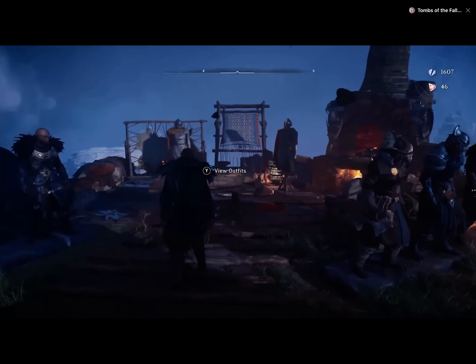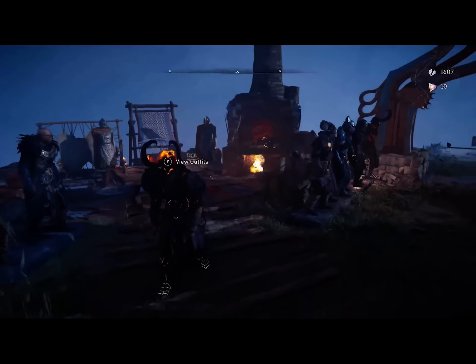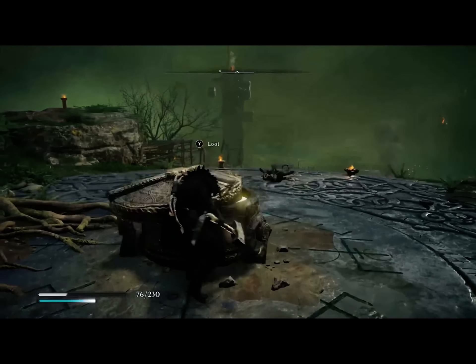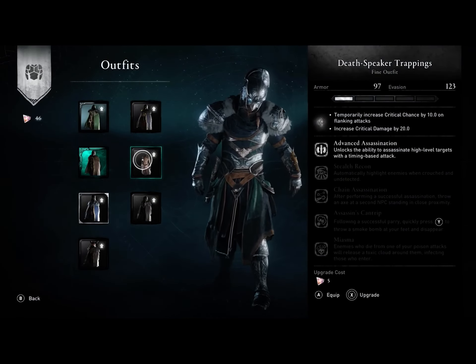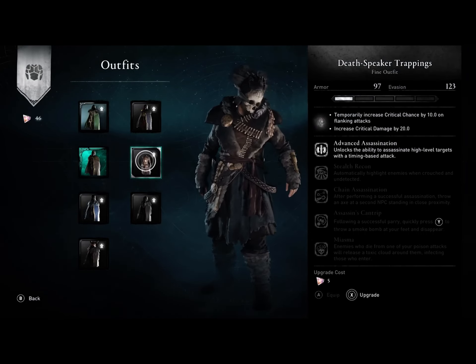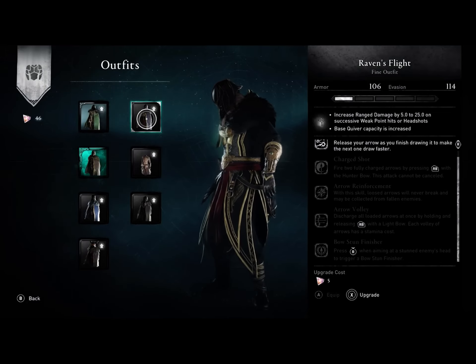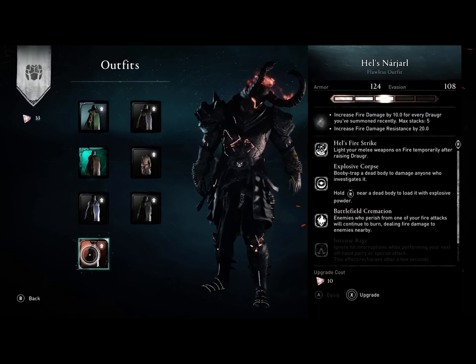Your gear plays an important role in Forgotten Saga, as you won't have access to the armor you've collected throughout your journey across England. Once you enter the realm of Niflheim, you will need to rely on what you find to progress. Each gear set you unlock is equipped with specific perks that cater to a variety of playstyles. Some gear will lean more towards a stealth approach, while others will make you deadly at range. Selecting the gear set that fits your strengths will play a huge part in your success.